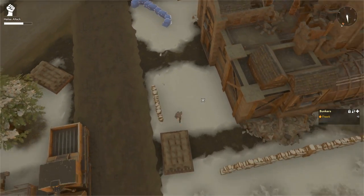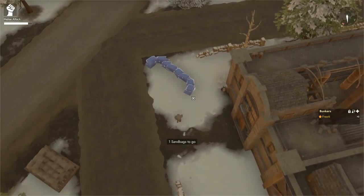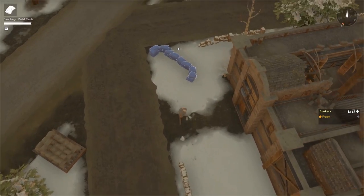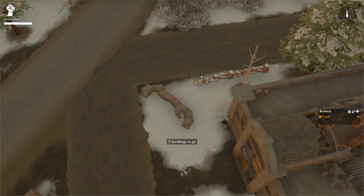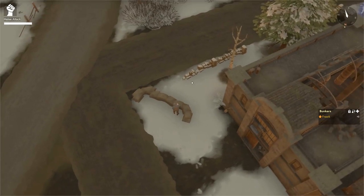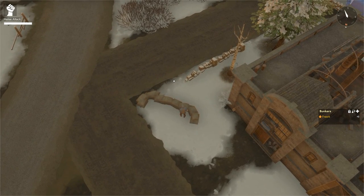We need two more sandbags to finish the sandbag wall. Come to the sandbag pallet, click on a sandbag, walk up to the blueprint, left-click and submit. This sandbag wall is half-height, so you can crouch behind it, but if you stand you are still exposed.